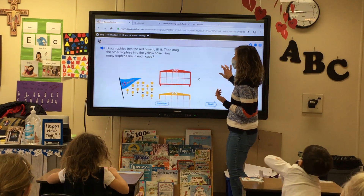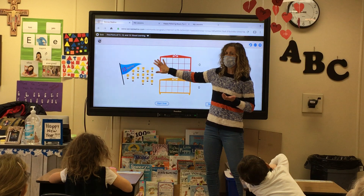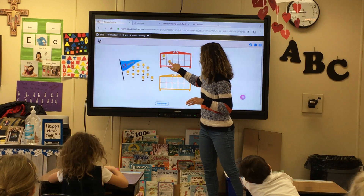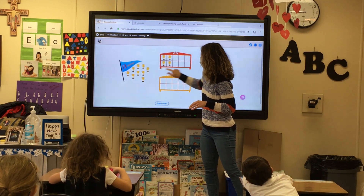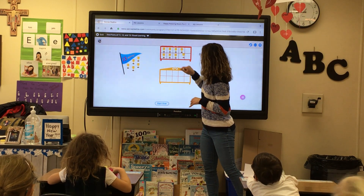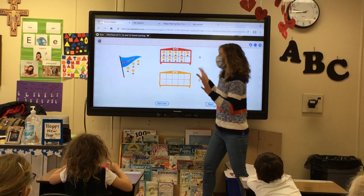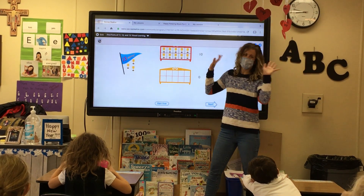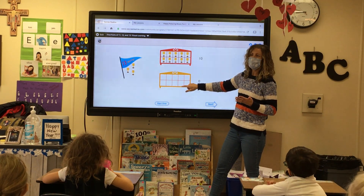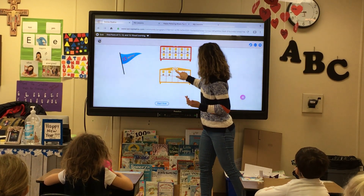Drag the trophies into the red case to fill it, and then drag the others into the yellow case. So if there's 13, how many are going to go in the red case? 10. Let me fill it up. When I'm filling up that 10 frame, does it matter where I'm putting them? No, because I'm going to just fill it up. I don't even have to count — I already know it's filled. I have 10. So how many are going to go into the second case? Three. I've got three left over, but I always start in the top row and fill it in.